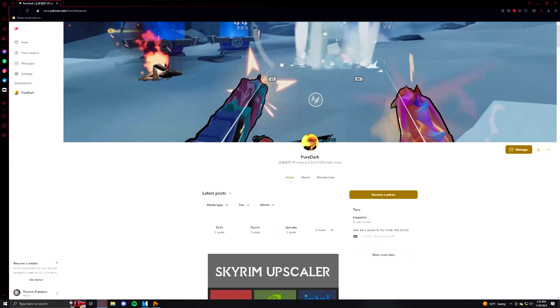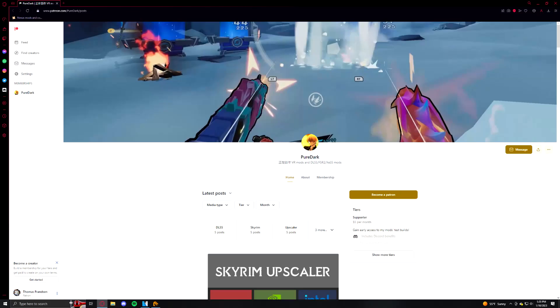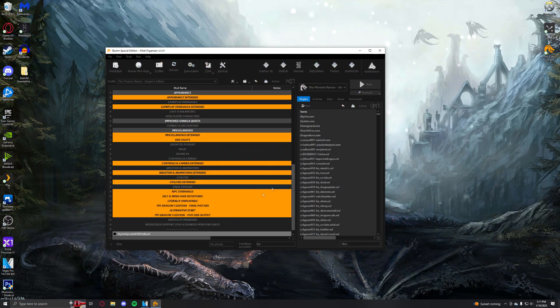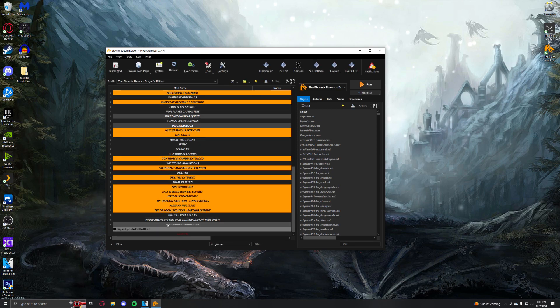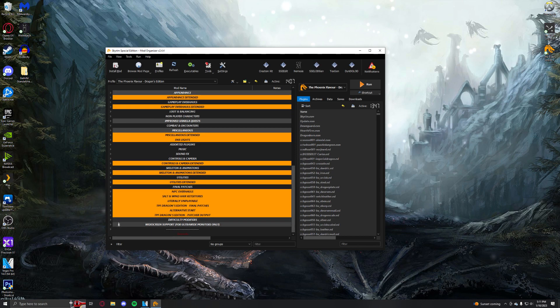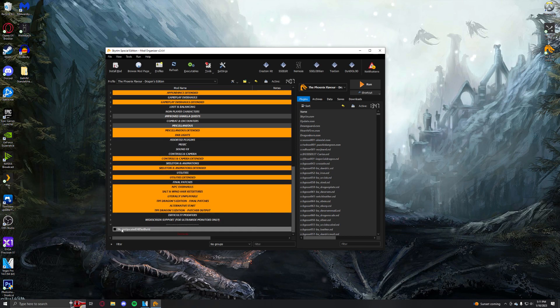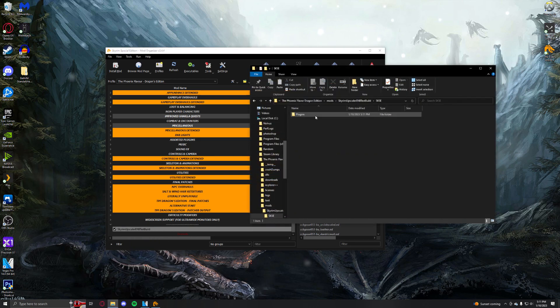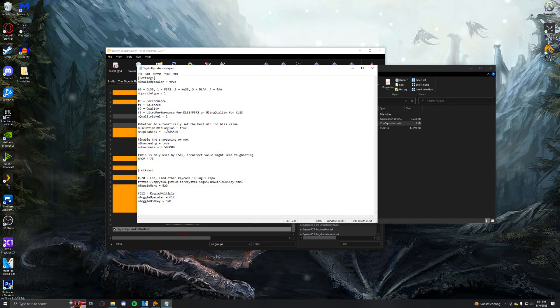There is. First things first, you just want to head on over to PureDark's Patreon and download his ENB test builder for the upscaler. Then just go ahead and add that into the mod list at the very bottom. Enable it. Open it up, open up the explorer and then go to the settings. Turn it on to DLSS.